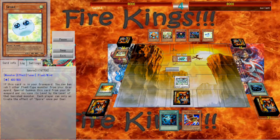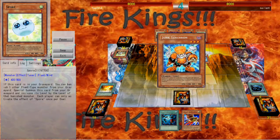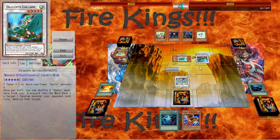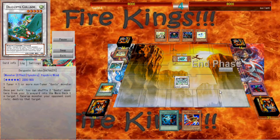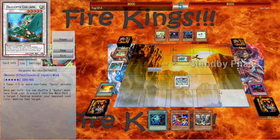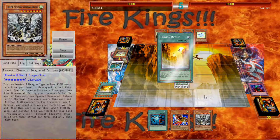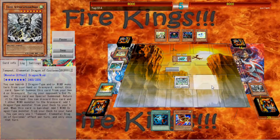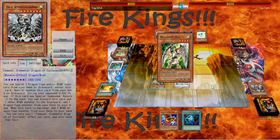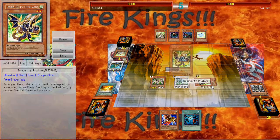He gets Junk Synchron, which is actually a really good card in Gustos. He summons Junk and he's going for one of the Synchros — I forgot what it's called. But I'm just going to say Stardust, like, screw you. I use Tempest's Effect, send Tempest, get Ducks to hand. Summit Ducks, use Effect to Special Phalanx, and I'm doing the shenanigans once again.